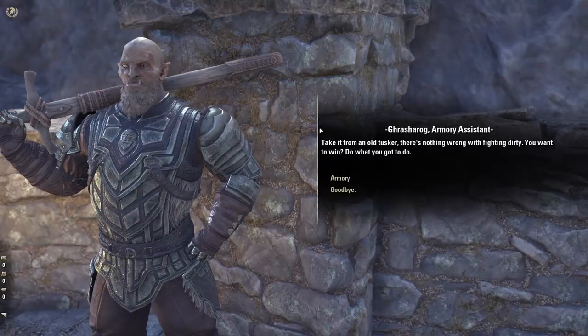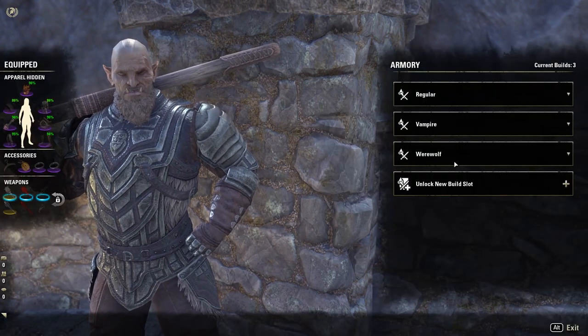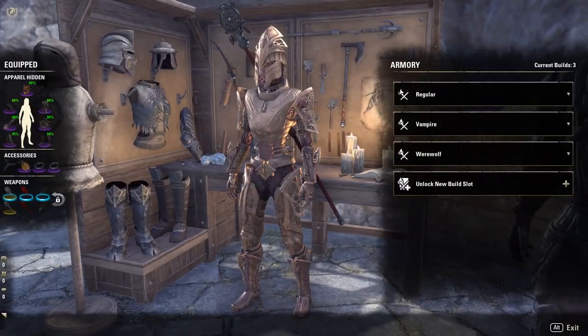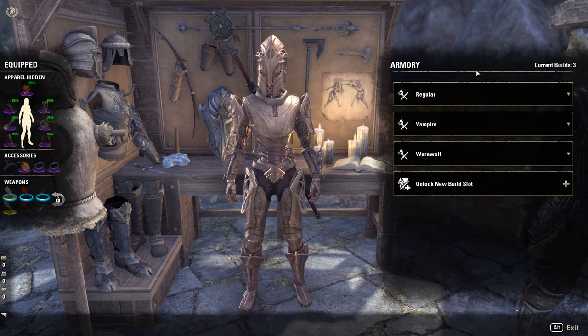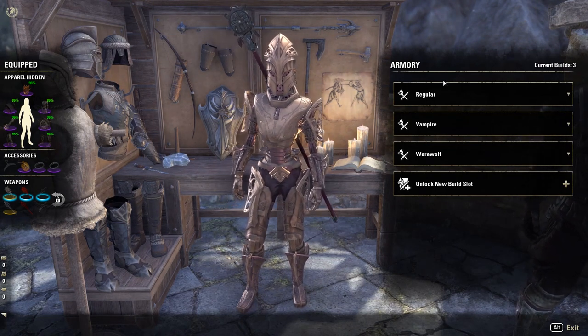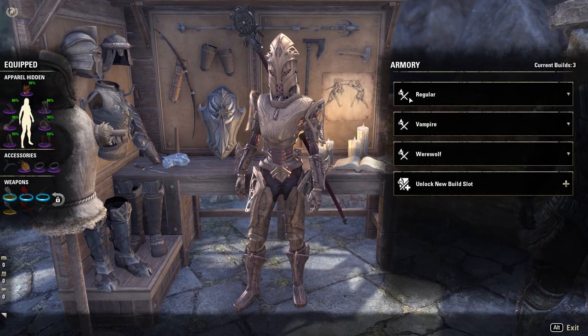When we go to the assistant, he does have dialogue, and he has the exact same presets. Let's look over the presets here, or the gear loadouts. Obviously this is very different from what PC players have with alpha gear or dressing room add-ons. In fact, in some aspects it's actually better than those add-ons, and in some aspects it's a bit worse.